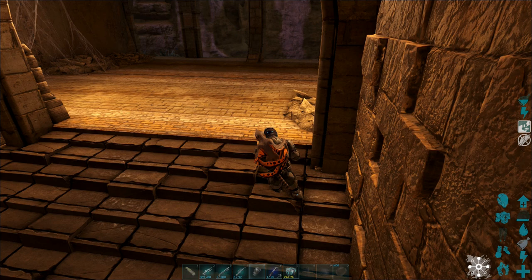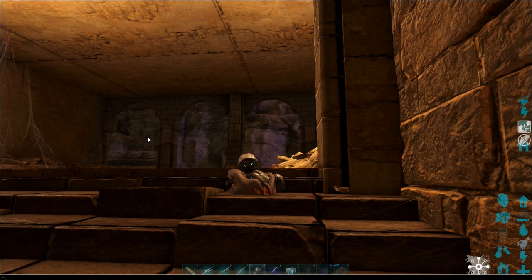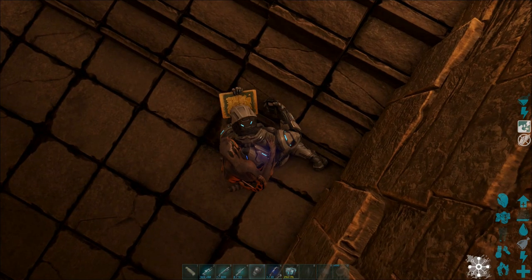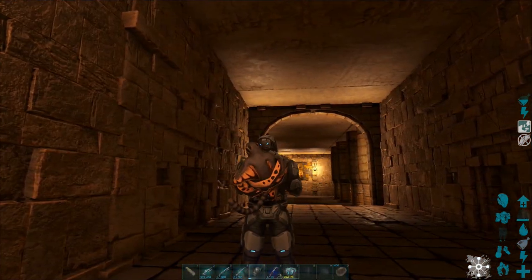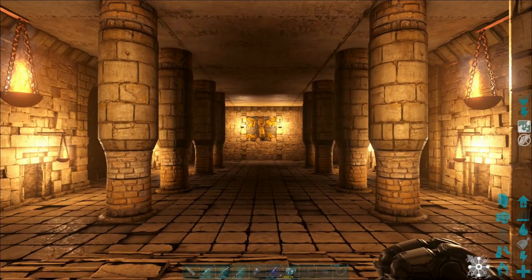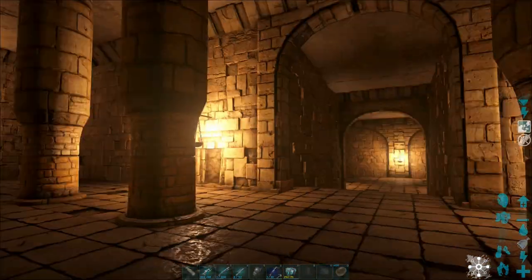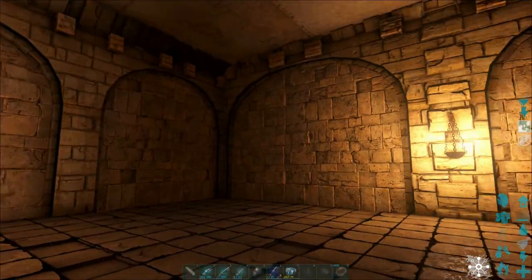I'm going to show you all that you need to know. We will potentially need to kill a couple of things, so keep that in mind. We will potentially bump into Arthropleura and Onyx, but this is the entrance. When you come into the entrance, basically from here, I'll come all the way down this way and we have two ways — that is the exit and that is the entrance itself into the cave or the maze.